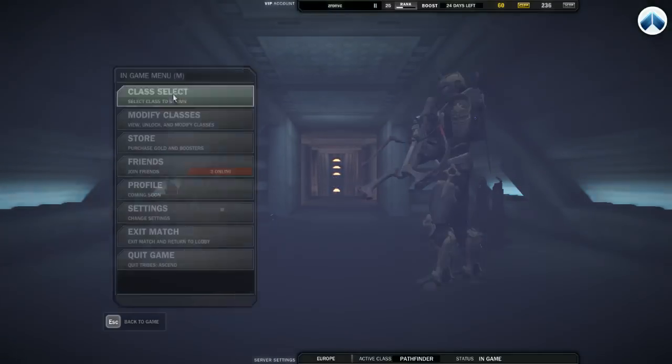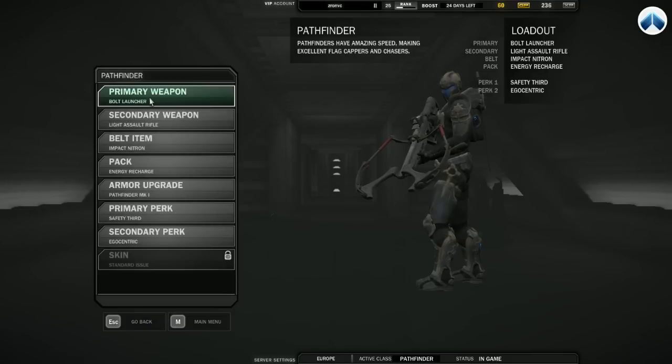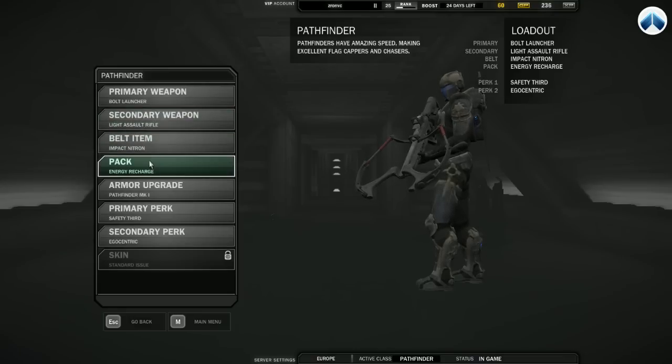Before we get started, I'll show you the settings I've got for Pathfinder. I've got the Bolt Launcher on primary — some people prefer the Spinfusor but I like the additional damage and fire speed it provides. Light Assault Rifle for secondary, Impact Nitron on the belt, Energy Recharge Pack as opposed to the Thrust Pack. Arm Upgrade is Safety Third, which gives you an additional Impact Nitron grenade and additional blast radius. Some people prefer Safe Fall, but I go for Safety Third in case I change my route. Of course, pretty much necessary on every class with an explosive weapon is Egocentric — full 35% damage reduction after upgrading.